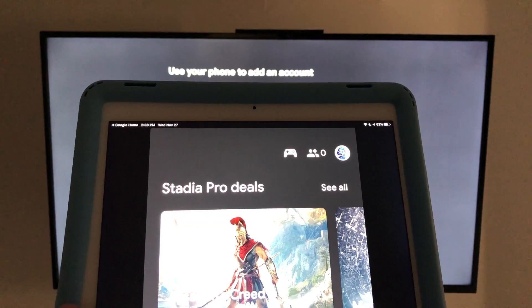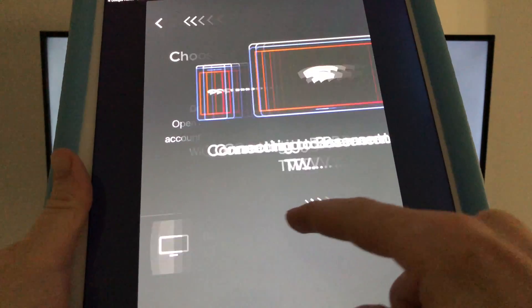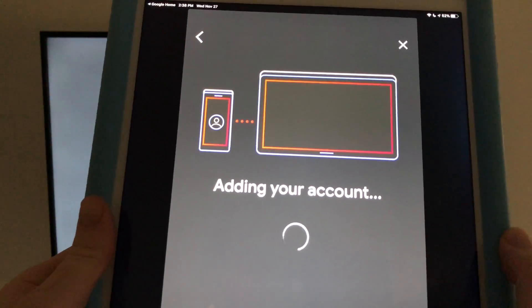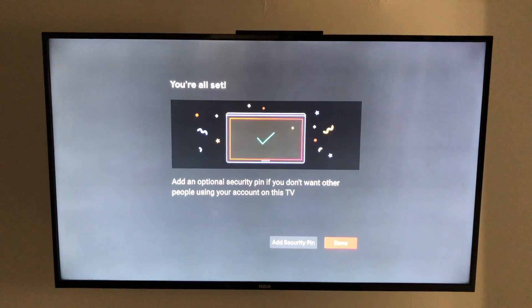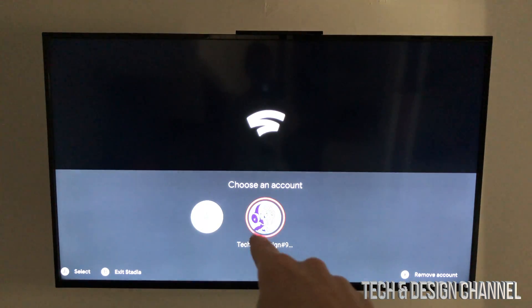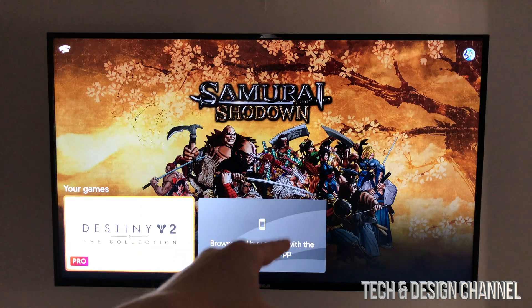In your Stadia app, tap the icon at the top right, then below you'll see 'Add account to Chromecast.' Select your Chromecast, confirm it's the correct email, and hit 'Connect.' It's adding your account — hit 'Done.' You'll have the option to add a PIN if you don't want others using your account on this TV, but we're going to skip that. Press A on your controller, select your profile, and press A again.